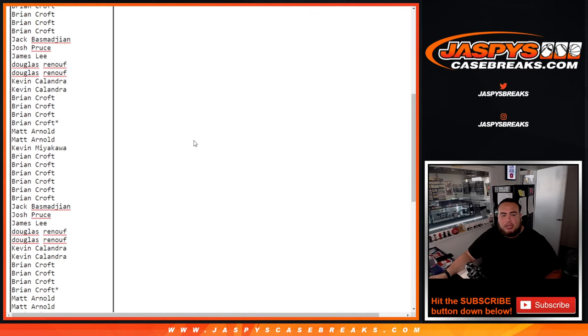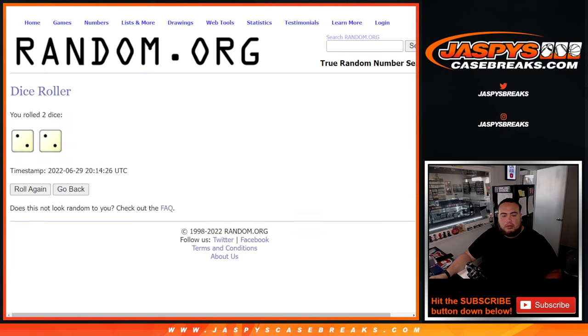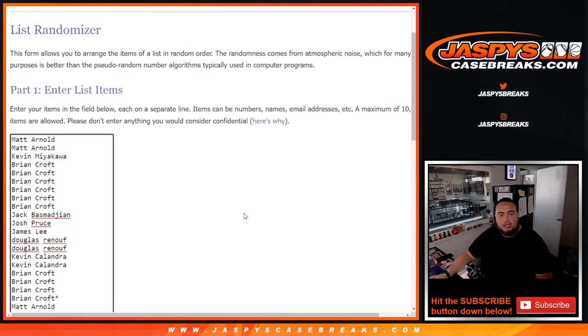We tripled up the 20 names, so now there's 60 names in there — you got three random teams, and then there's all the teams there. Let's click the dice roll and roll it. It's a two and a two, four times. Good luck.